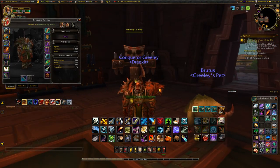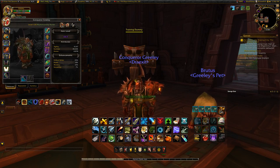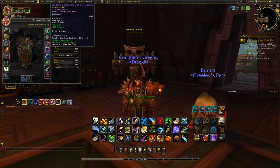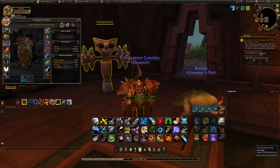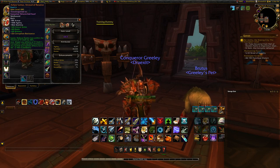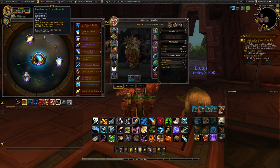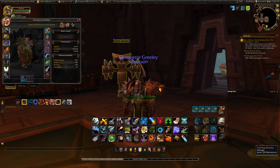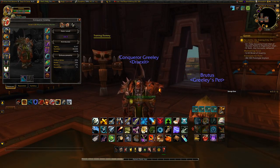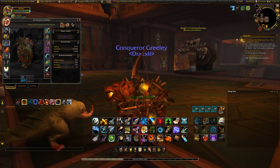The last section is corruptions. I don't have any corrupted gear right now, but the corruption you want is Infinite Stars — it does a large amount of damage and can stack up to 10 times, though it does add significant corruption. With your cloak at rank 6 you get 20% corruption resistance, and Breath of the Dying adds another 10%, meaning you'd only carry an effective 20 corruption — much easier to manage. Gushing Wound is also good, providing a stacking DoT, though you can't control it.